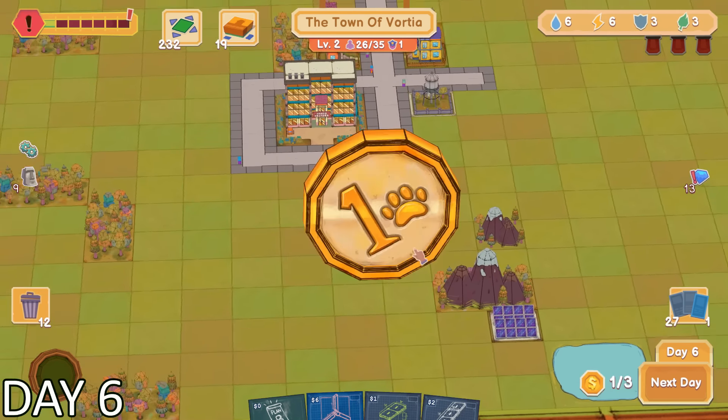The resource that I had the least amount of was the environmental resource. Luckily, I had the tools that I needed to increase it — trees. I just needed to place down a forest to get a plus 2 towards my environmental resource. It also seemed like I could increase the amount of citizens living in my city by placing this small forest right next to the residential area.